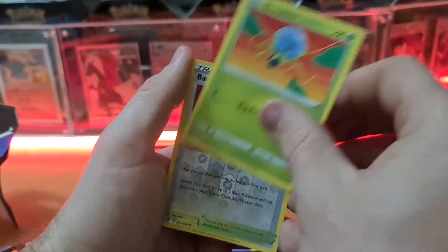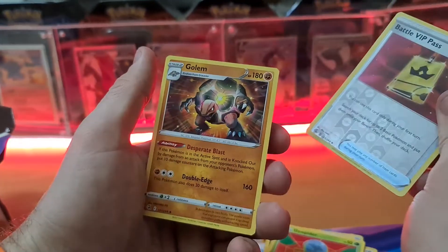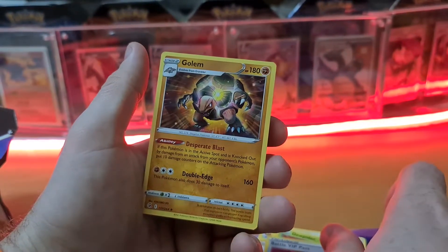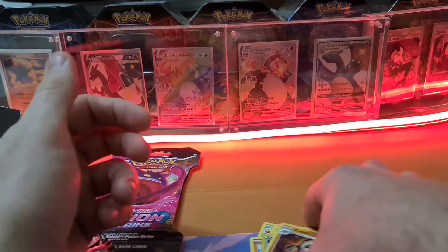Chutu, Vallaby, Jepaida, Battle VIP Pass. And a Golem about to self-destruct, even though his move is double-edge. But it's good artwork — I do like that one for Golem.